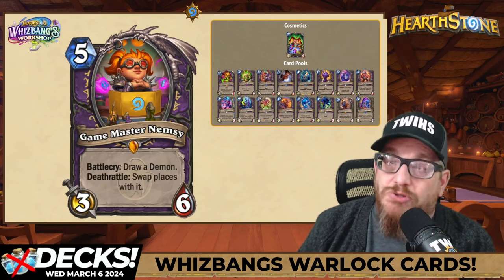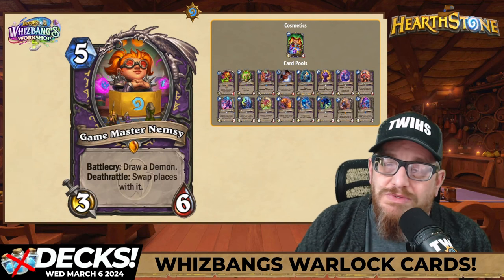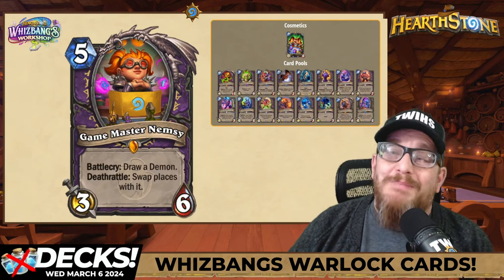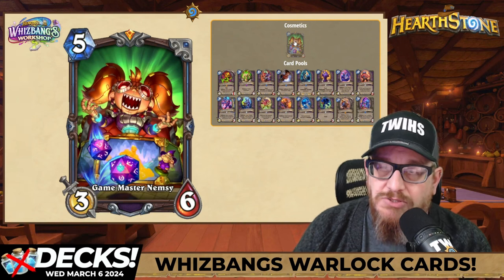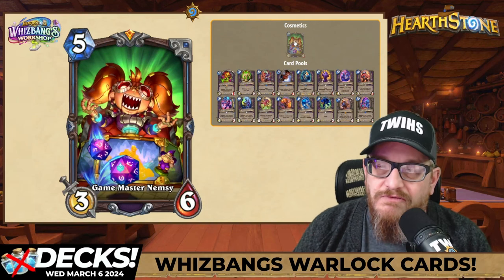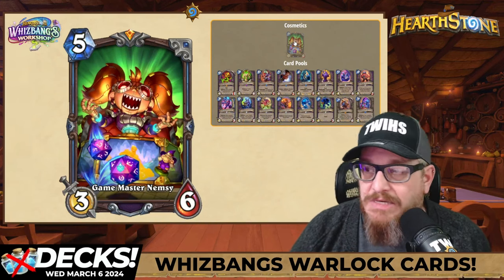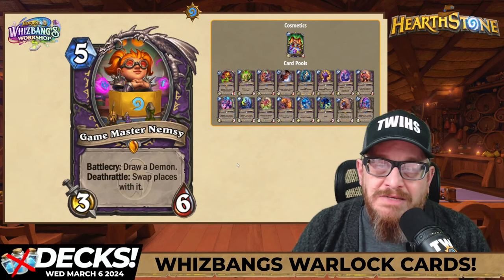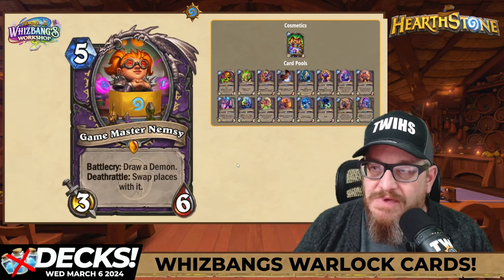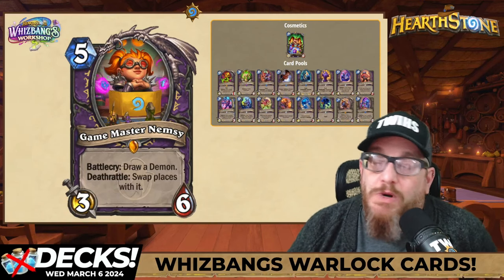Next up is Game Master Nemsy — 5-mana, 3/6, Battlecry: draw a demon. Deathrattle: swap places with it. So you can always use this because it just swaps places, and you can keep on using it. I keep mentioning this on Twitter — I'm always going to call it Twitter, not X. Look at the signature card for this. There's not one signature card I'm not massively looking forward to. I think this one has a lot of potential. Nemsy was the greatest, still is the greatest, and I love the opportunity to see this card in action.